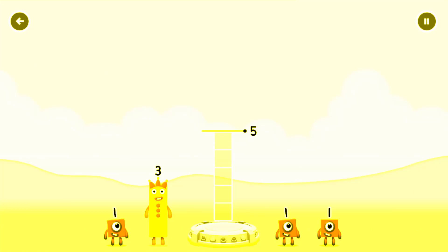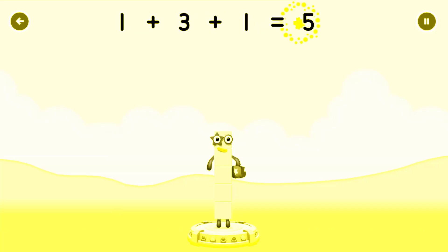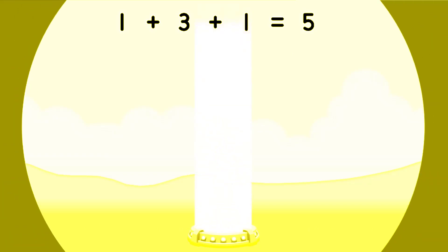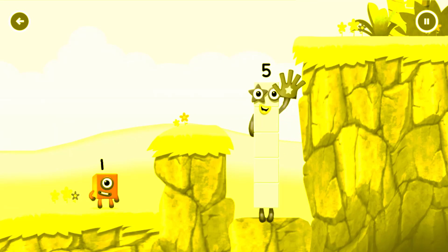Add number blocks to make five. One, three. You cracked it! One plus three plus one equals five. High five! High five! Yes, you got it!